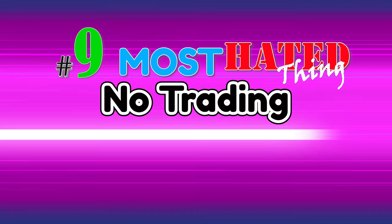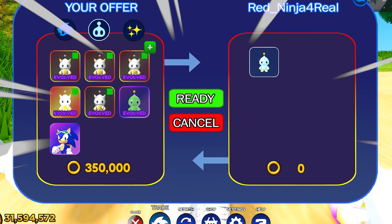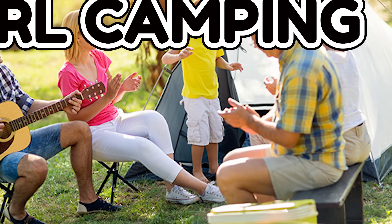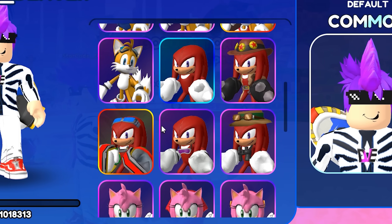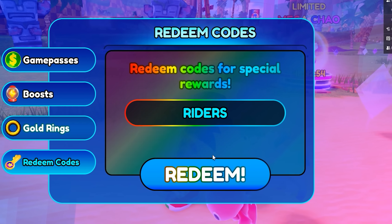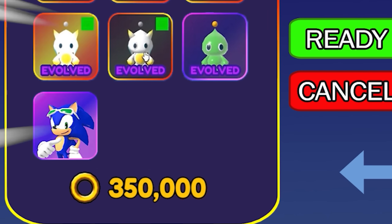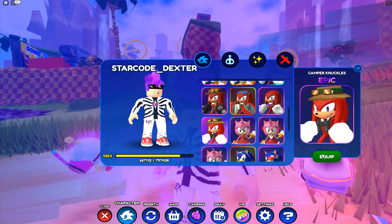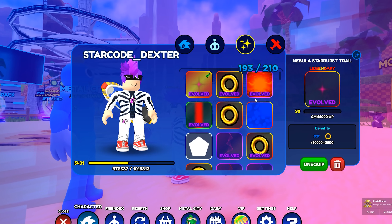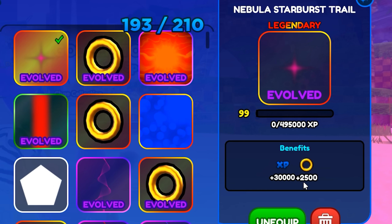Number 9: No Trading. It's been five months and we still don't have the ability to trade any of our Chows, Trails, or even Skins. Imagine you're a huge Knuckles fan and you went camping during the camping event — now you've got a missing Knuckles in your collection. But your best friend missed out on the Sonic Riders skin. You could easily trade him your Sonic Riders for his Camping Knuckles, but because there's no trading, that's not possible.